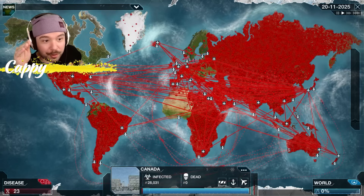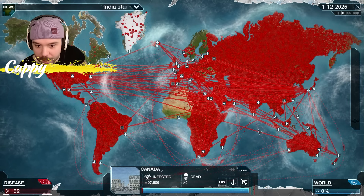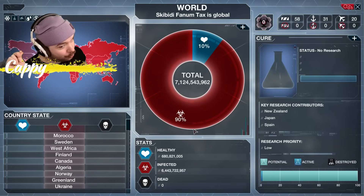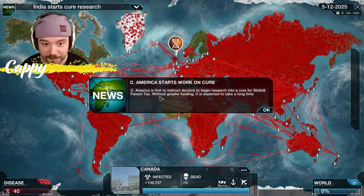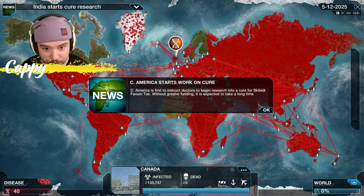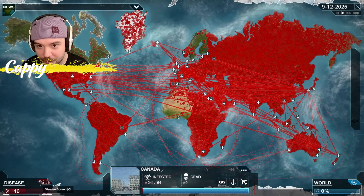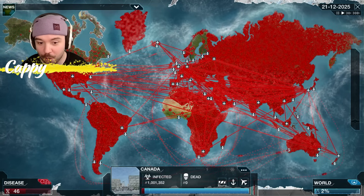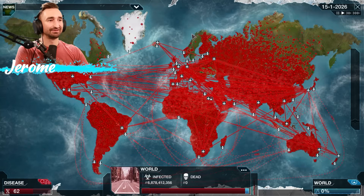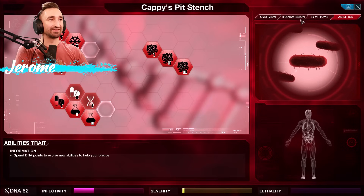Another layer of cold resistance — huge. Now they'll be more effective in cold climates like Canada and Greenland. Insomnia symptom mutated — insomnia lowers their ability to work, and I'm pretty infectious across the entire world right now. We have 6 billion people infected and there are only 680 million people healthy. Pretty soon we're going to be able to start dumping in the symptoms. Central America starts working on a cure — without greater funding, it's expected to take a long time. Everyone on Earth has now been infected.